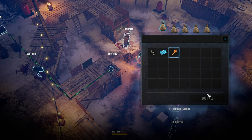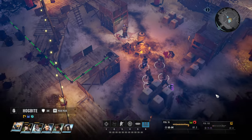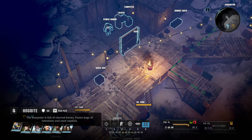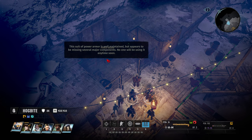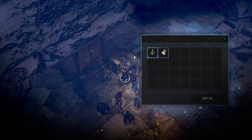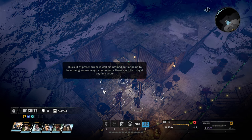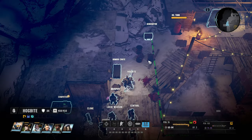We got another crafting recipe - Crippling Linkage. I have to wonder, should we have let these guys live? No - cannibals are an absolute no-no. Why is there a Power Armor here, by the way?